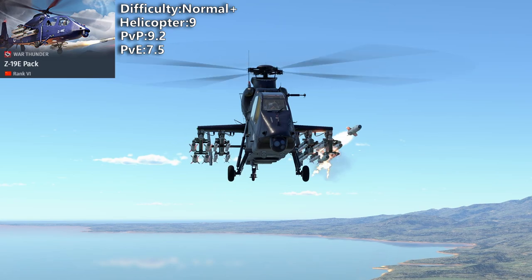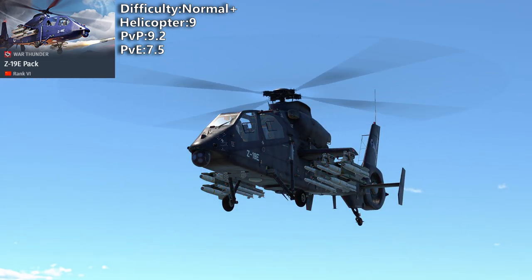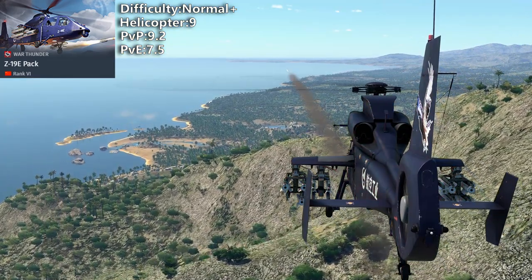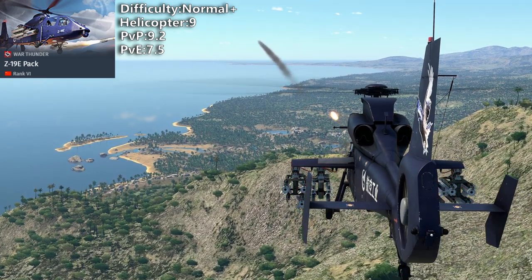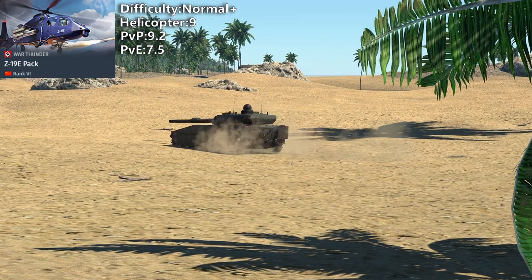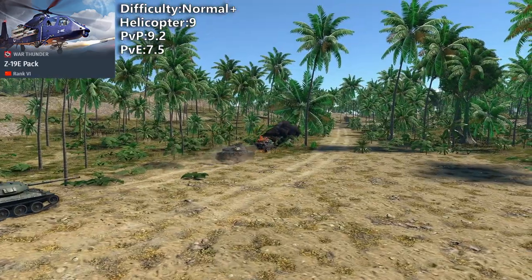Z-19E is a pretty good helicopter with good anti-air rockets and great maneuverability, but it has pretty slow ATGMs so working against tanks won't be as comfortable. It is very good for combined battles, though it's just normal for farming in PvE. Obviously, if there's a KA-50 or Apache sitting next to you, you won't do much.